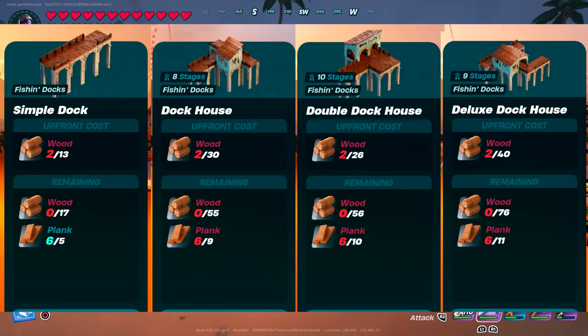We also got four new buildings which are part of the fishing docks building set: a Simple Dock, a Dock House, a Double Dock House, and a Deluxe Dock House.